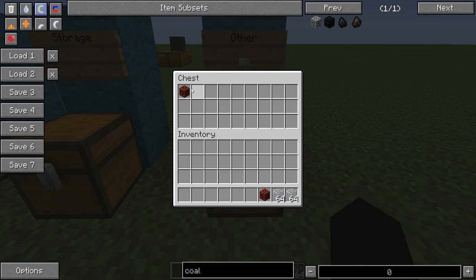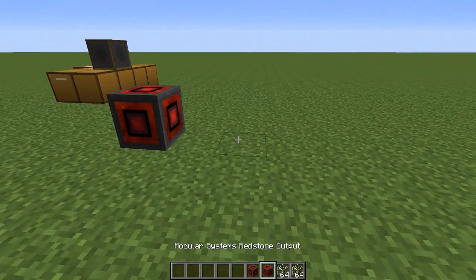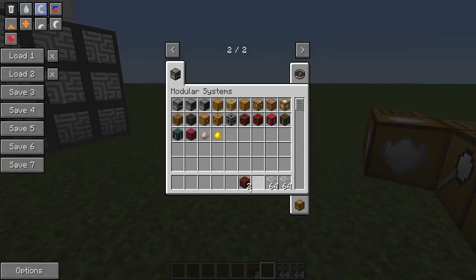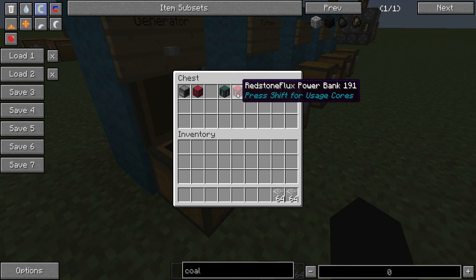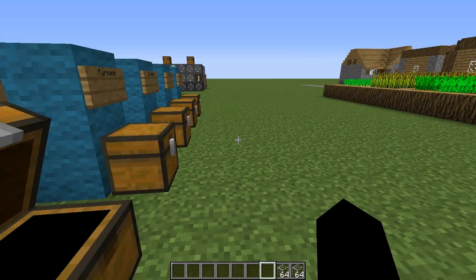Next we've got the Modular Systems redstone input and the redstone output, which allow you to set abilities based on redstone signals. We also have the flux power bank and the redstone flux power output - this is for if you're using the generator and want to give power to your machines. It stores the power, basically like a bat box or a redstone energy cell.